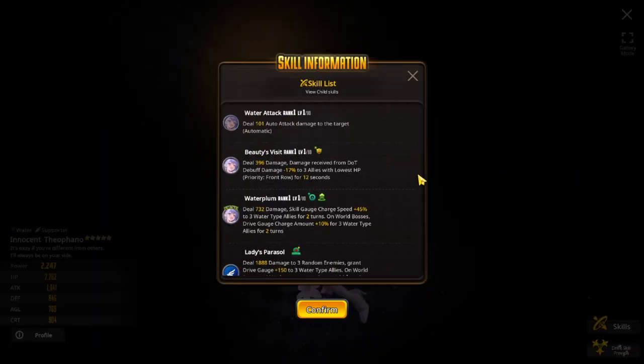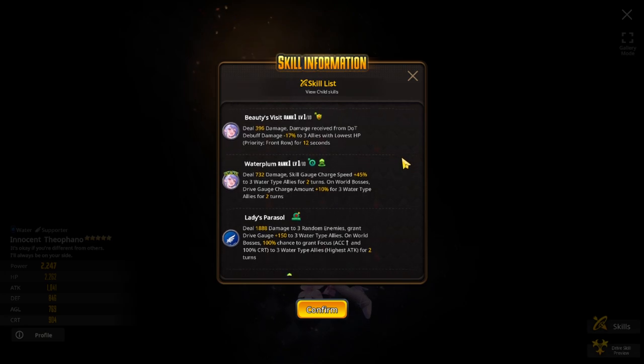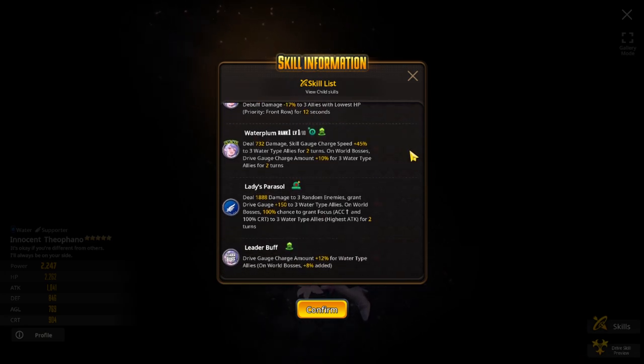For the tap skill, Beauty's Visit: deal 396 damage, and damage received from damage-over-time debuffs is reduced by minus 17% to three allies with the lowest HP priority — the front row — for 12 seconds. The most important skills will be coming up in the slide and drive.